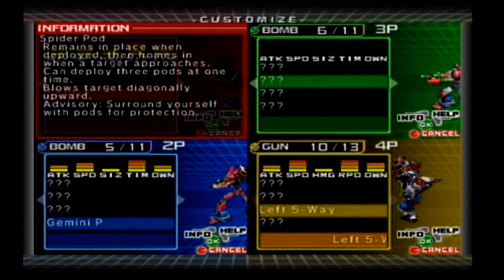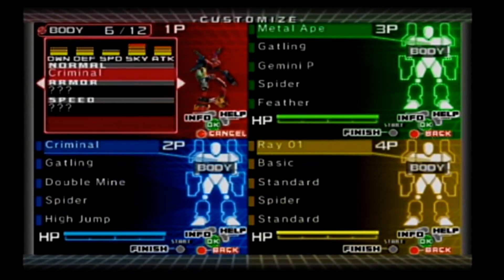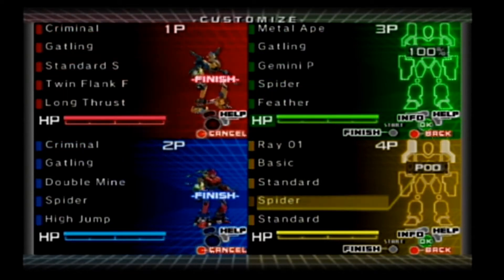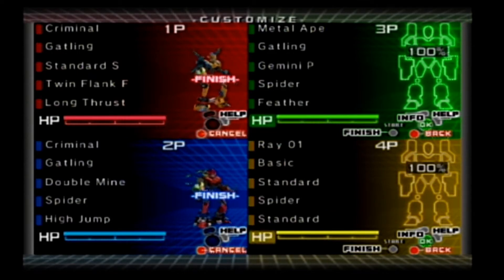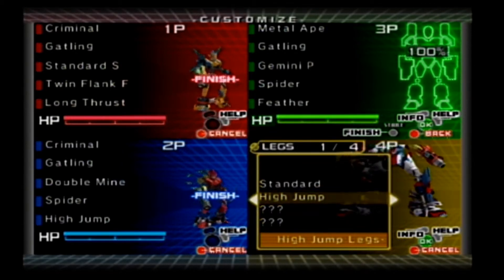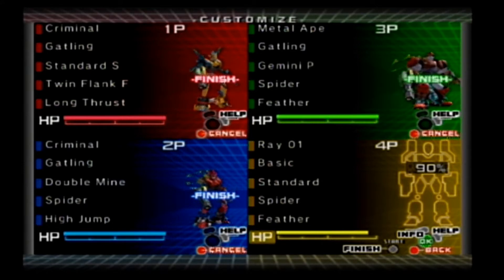Legs are for jumping. Long thruster keeps you in the air longer. Feather decreases jump speed but makes you less vulnerable to attacks when landing. All right, we're ready. I see two criminals — both red. You can click the character and change it. You can also change your HP for a handicap — that's max. I'll take lower health since I've been playing this and know the game, so I'd rather give myself a handicap. I'll go with feather.